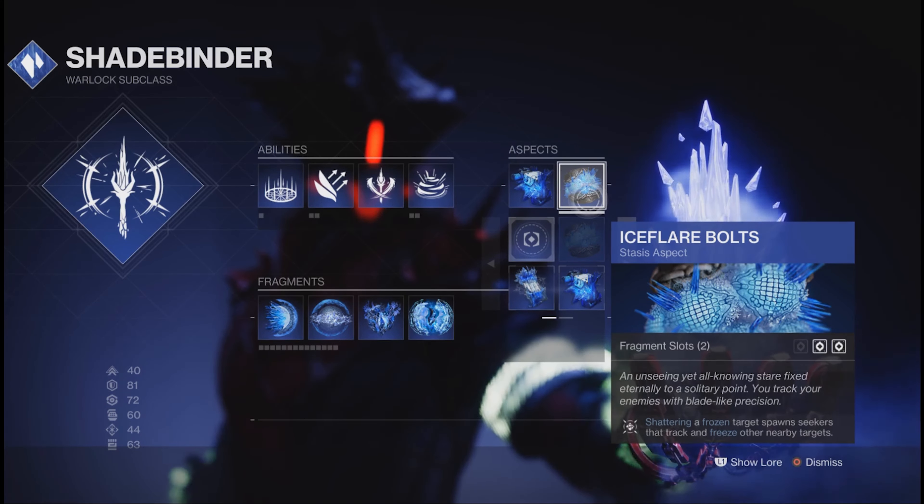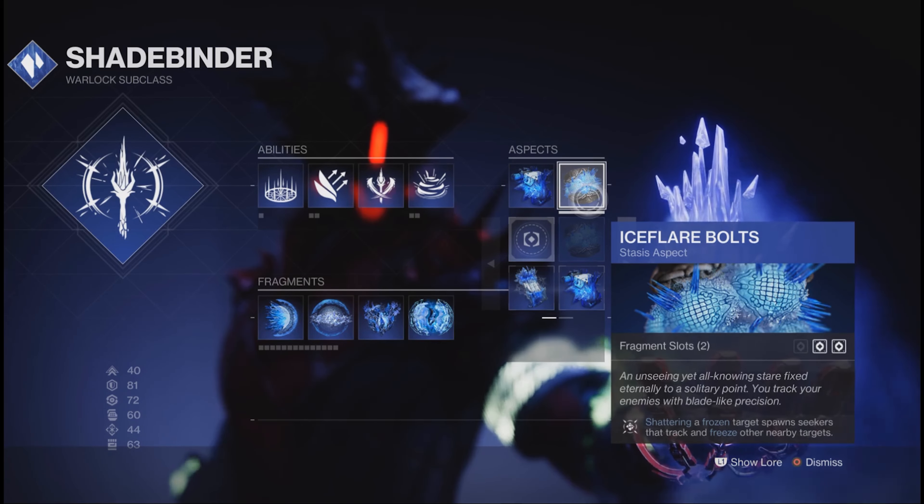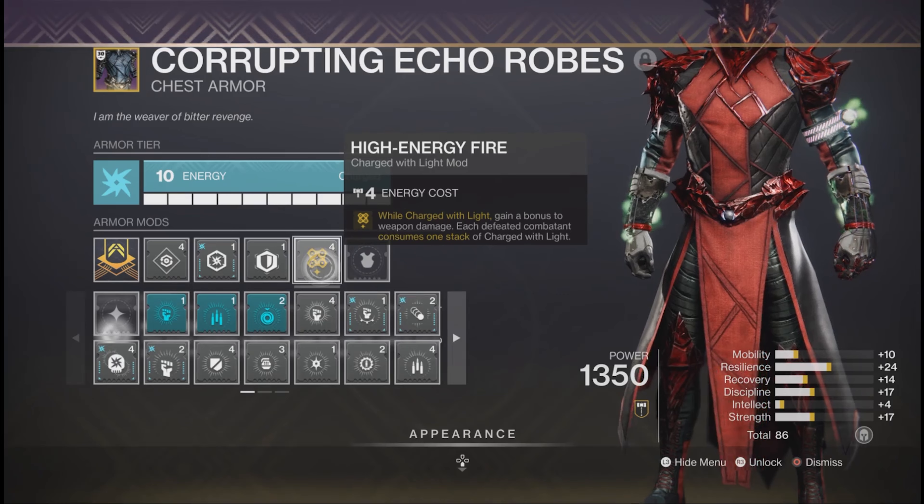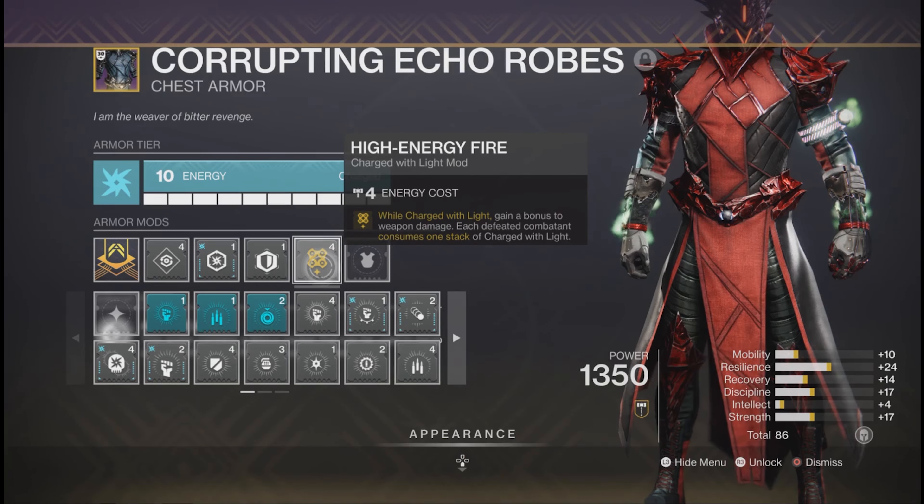Let's move on to Aspects and Fragments for your Stasis subclass. For Fragments, you're going to want to put on Whisper of Durance, Whisper of Torment, Whisper of Fissures, and Whisper of Rendering. For Aspects, you're going to want Bleak Watcher for Turrets, and Ice Flare Bolts to spread your Stasis effects.